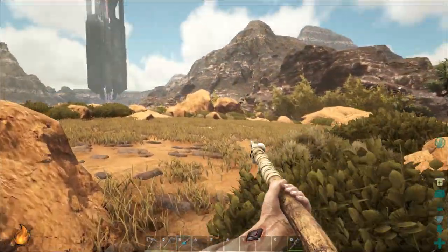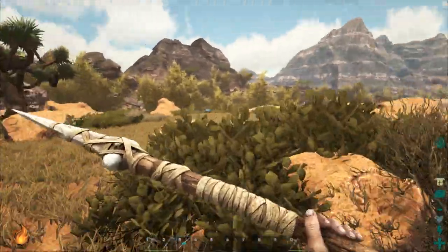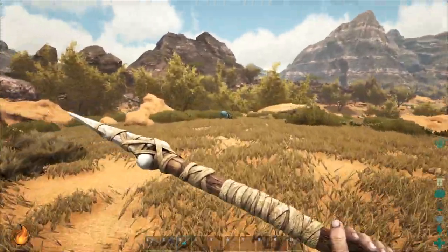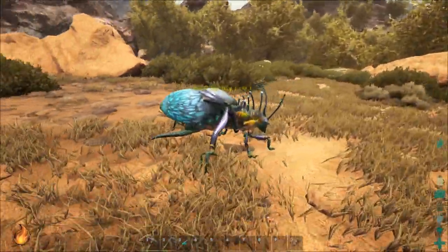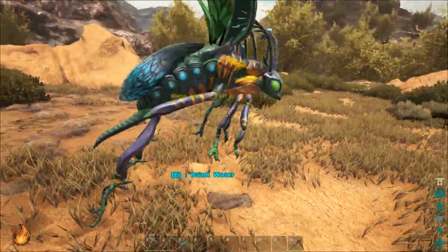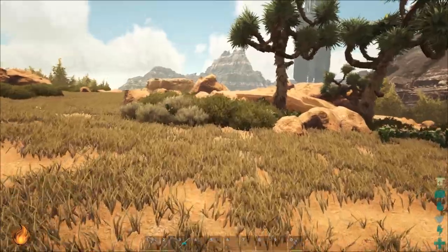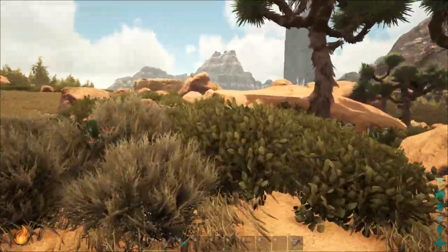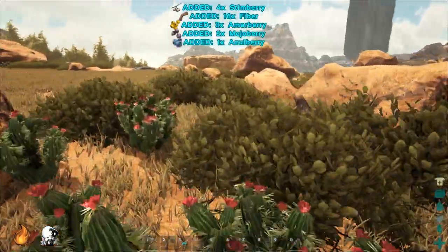Water is hard to find in Scorched Earth, and if you look at the water bar on the bottom right, you'll notice when I run it goes down really quickly. So walk everywhere you go and only run when you have to. You can get water from these blue water jug bugs — run up to its side and press E. When you've taken a drink it'll fly away. Those will keep you alive if you can't find a permanent water source. I've come to where I want to build and I'll show you why in a minute.